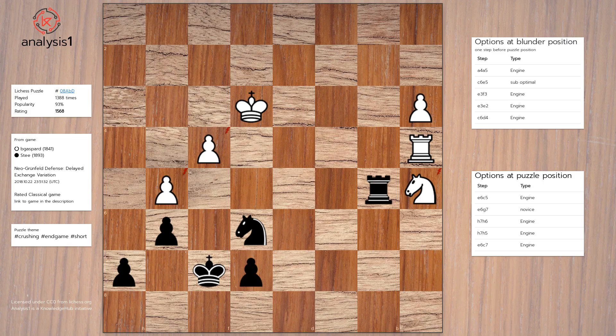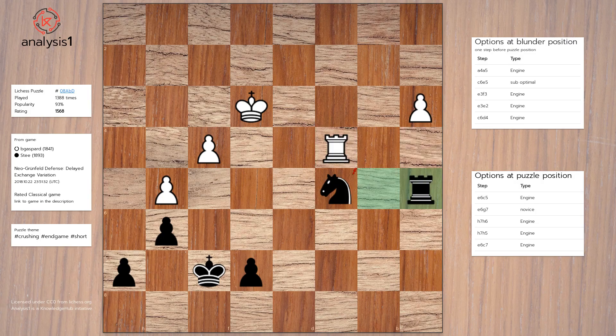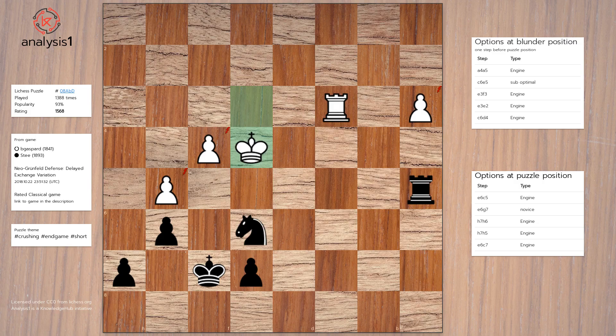The solution to this puzzle and the best option is: Knight to c5, Rook to c4, Rook takes knight, Rook to c3, Knight to e6, King to e4.